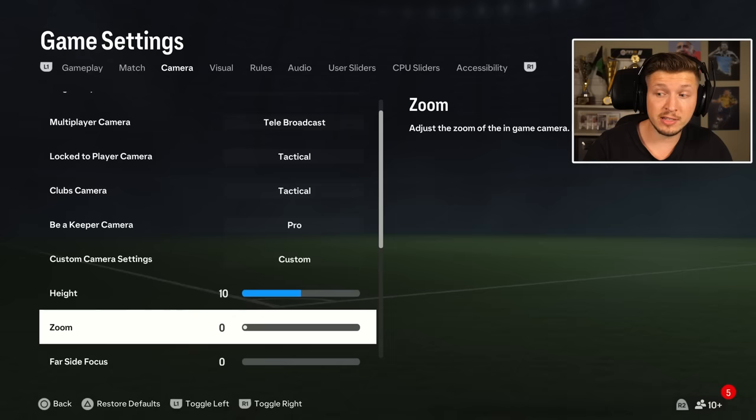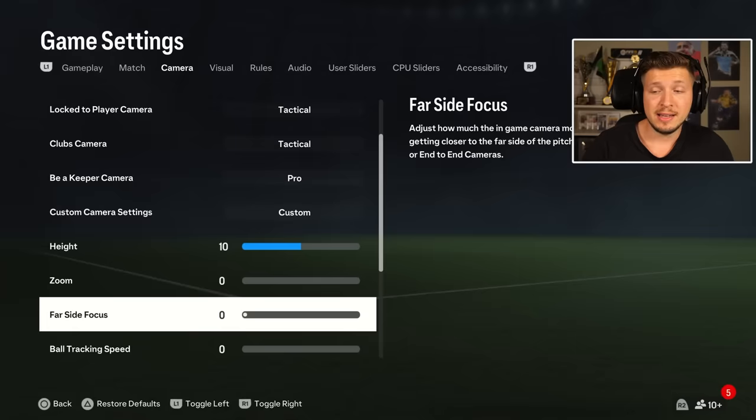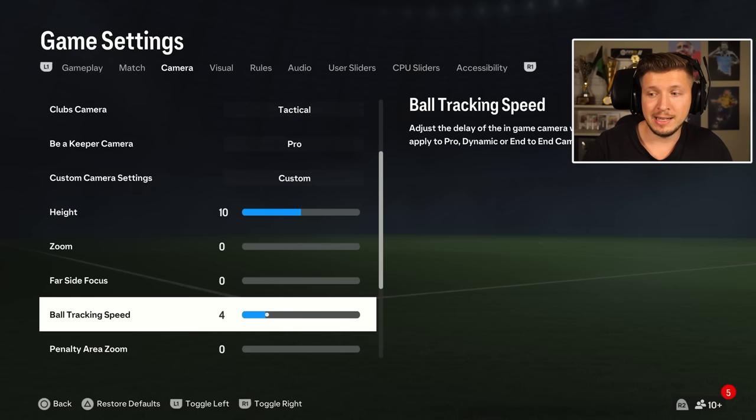And then you have custom camera. Height I think is best on 10 and zoom on 0. If you have height on 20, you don't see as much of the width of the pitch — you can compare 20 and 10, and 10 gives you simply more width. And then we have a new option called foresight focus — 0 is best to give the best possible overview. And ball tracking speed — this one just 0, otherwise at 20 it will give you motion sickness and make you go mad. So definitely 0.